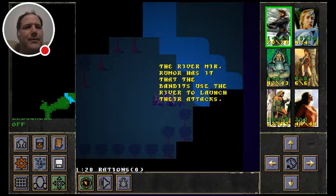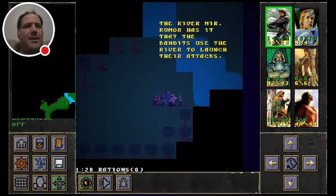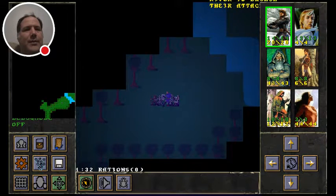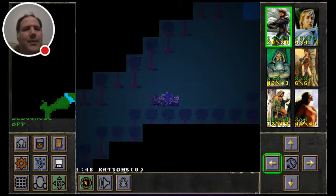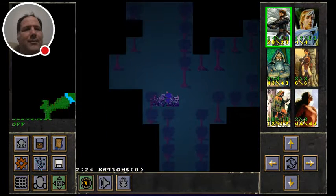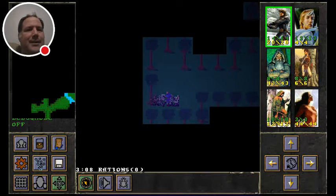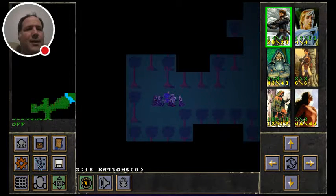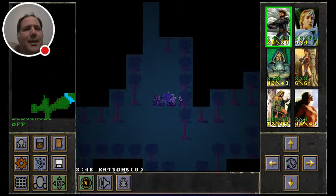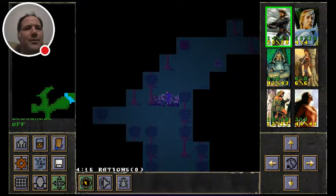Let's kind of wander around. There's a message: 'The River Mur — rumor has it that the bandits used the river to launch their attacks.' Pongo's got little bits of lore here and there throughout — all kinds of little things you can find by exploring every cranny. The trick is you can wander around exploring, but that eats up your time, and every 24 hours in the game world you lose a ration.